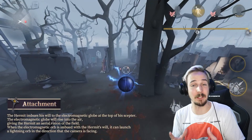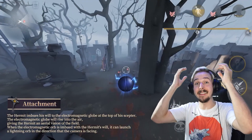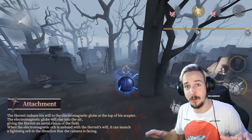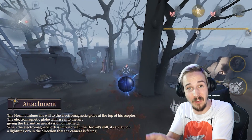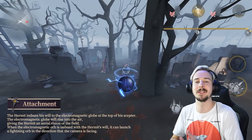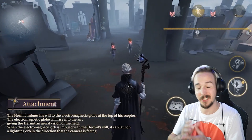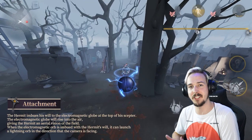Last but not least, the Electromagnetic Globe is an absolutely fascinating ability. He can launch the electromagnetic globe over his head, giving him an aerial view of the area. From there, he can launch electromagnetic orbs towards survivors and stun them — for example, if they are negatively charged while he is using a positively charged orb. The hunter can control whether the orb he launches is negatively or positively charged.